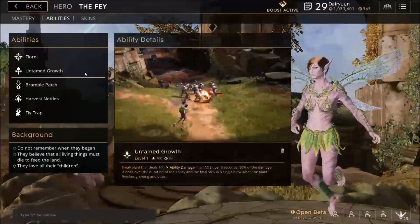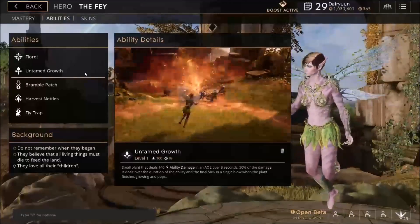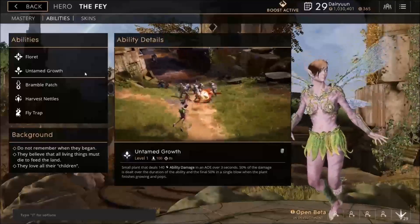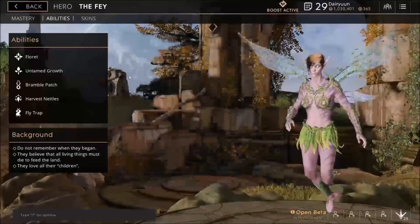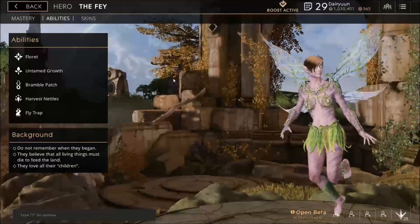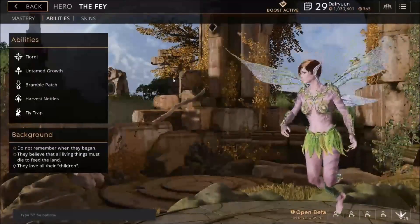Her right-click is Untamed Growth. You get a ground target and you summon basically a pink cloud. There's ability damage in an AoE over 3 seconds. Half the damage is dealt during the duration, and the last half comes when the plant explodes at the end of the 3 seconds. Untamed Growth is great for area denial and surprisingly consistent damage to your laning opponents.